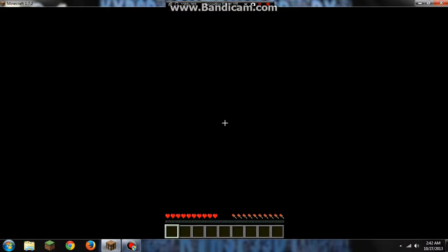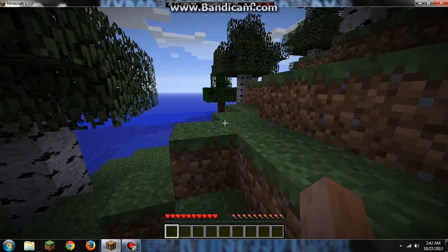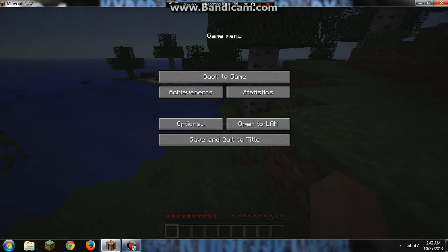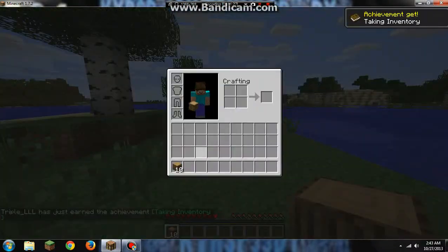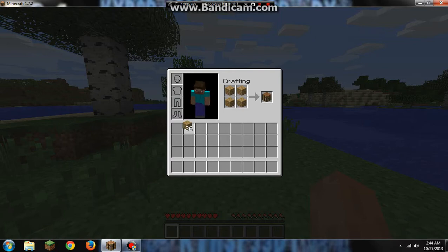For a crafting bench you'll need one piece of wood, which will make four planks. It's a little laggy so we'll pause and be back with the materials. Welcome back — press E, put one piece of wood in, then put one wooden plank in each box and that will give you a crafting bench.